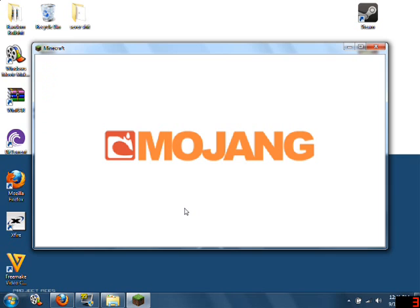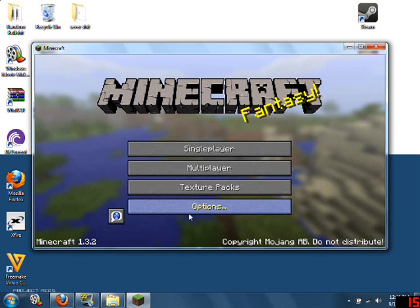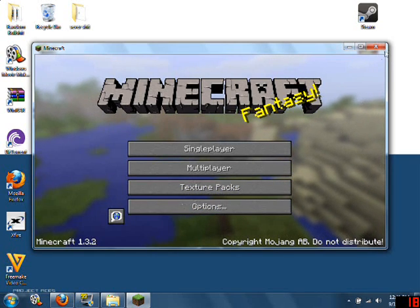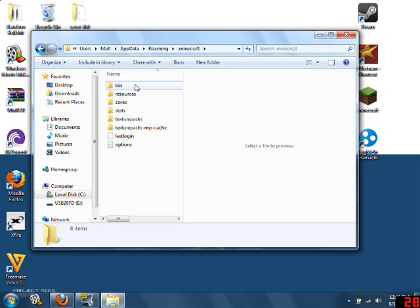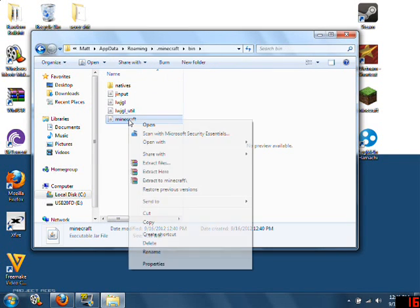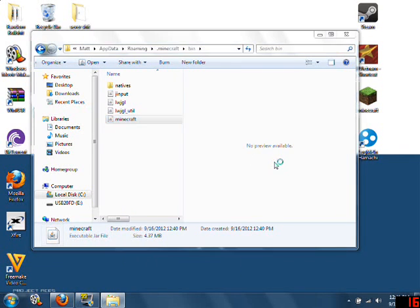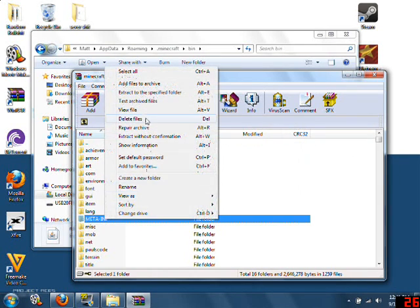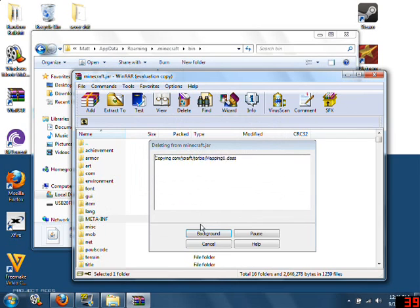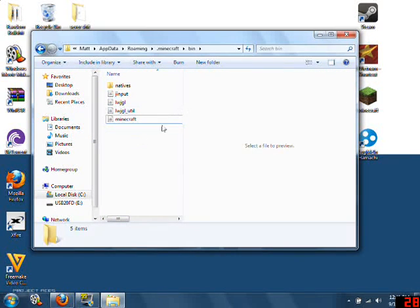Okay, we got 1.3.2. Close it out — there we go, we have all of this in here. Go to bin, go down to your Minecraft folder, and open it with WinRAR. Now that you've opened it, delete META-INF — you're not going to need it. I'm not even completely sure if you have to delete that, but I'm just going to do it to be safe.